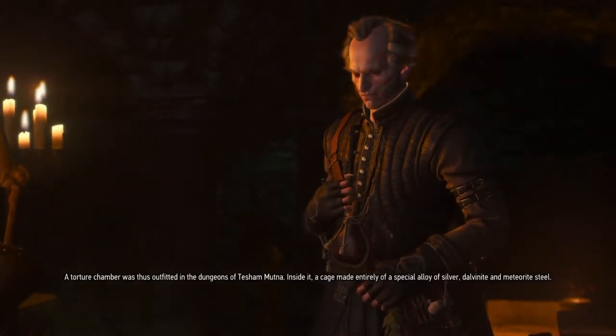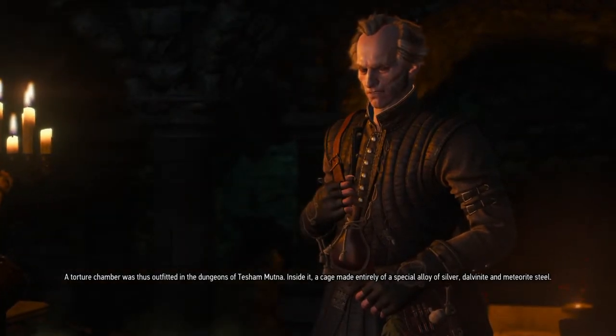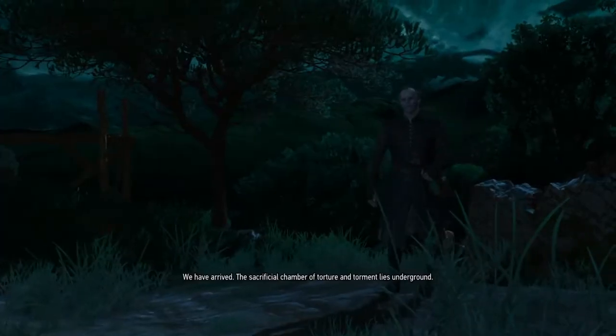This section builds up and explains a lot about what it is. Then the game takes you to Tesham Mutna, the old ancient castle where you defeat Detlaff and Regis kills him. You've got to remember, as a gamer in the Witcher series, you cannot kill vampires — impossible. They can always come back. They're immortal. So the game takes us down to where you're going to fight Detlaff.